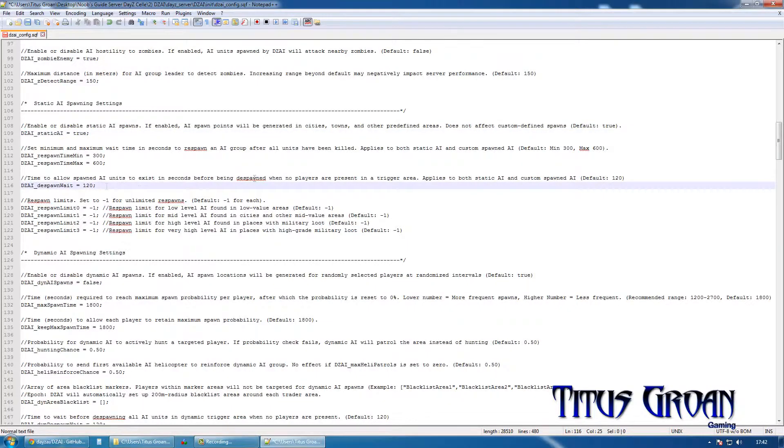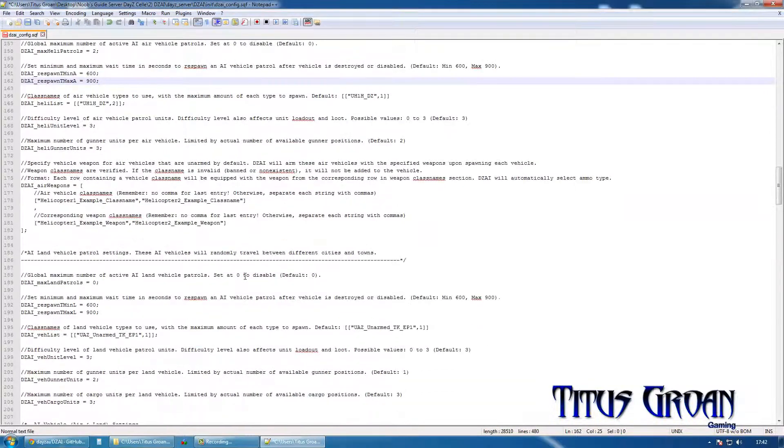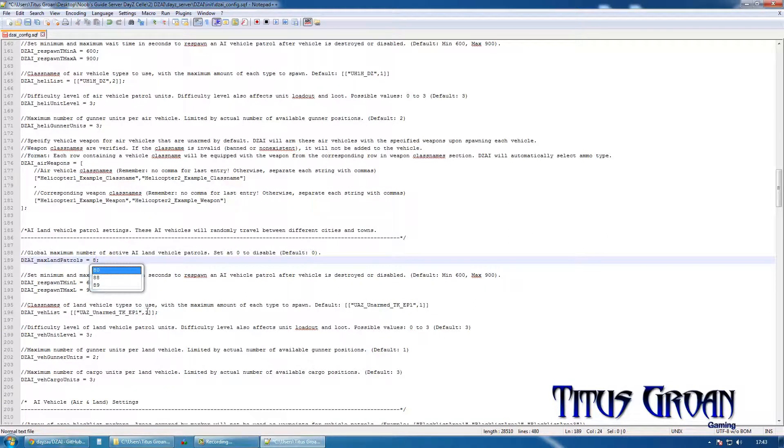Going to leave the settings as they are and we are going to get down to vehicle heli patrols. As you can see it is set to zero — I am going to make it two, so you have got two Hueys. And then car patrols — I am going to set this to eight and change that to eight as well. So they are going to be in unarmed UAZs.